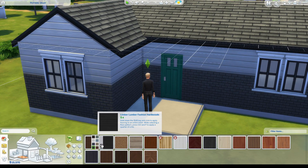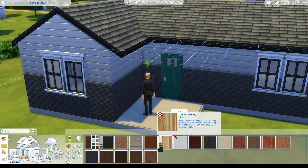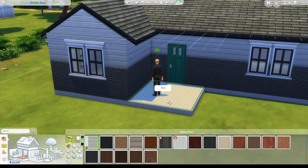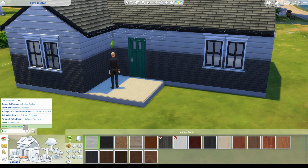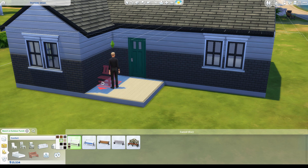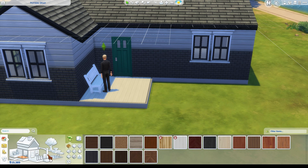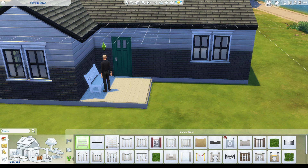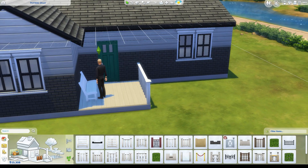I tried to pick a lumber that I felt would go really well, and I ended up going with a white wood porch because it kind of matches the siding. I didn't know what would work with the brick so I just went with white. I also added a little bench and a little fence edging on the side just to make it look a little bit cleaner and nicer.